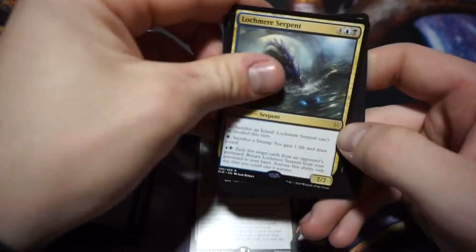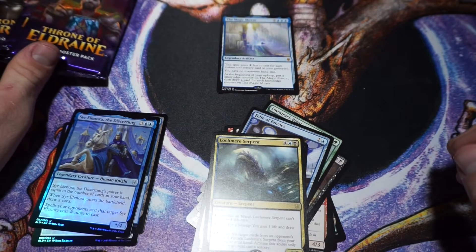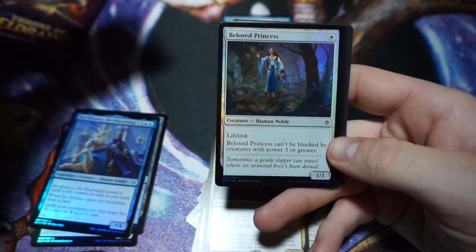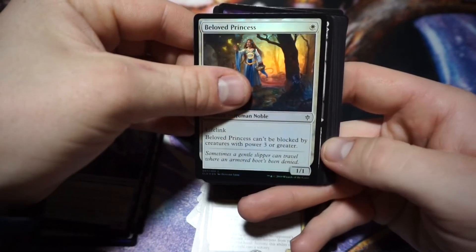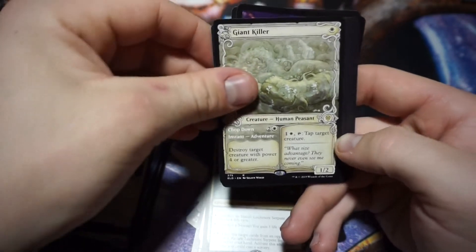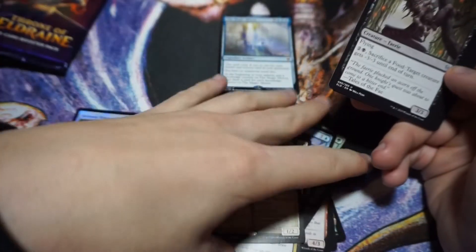Lochmere Serpent. Come on, where are these mythics? We have five or six packs left — can we get something good, a crazy pull? We got a foil common. Oh, what is this — look at that border on that Giant Killer! It's a rare with some kind of special alternate border treatment.